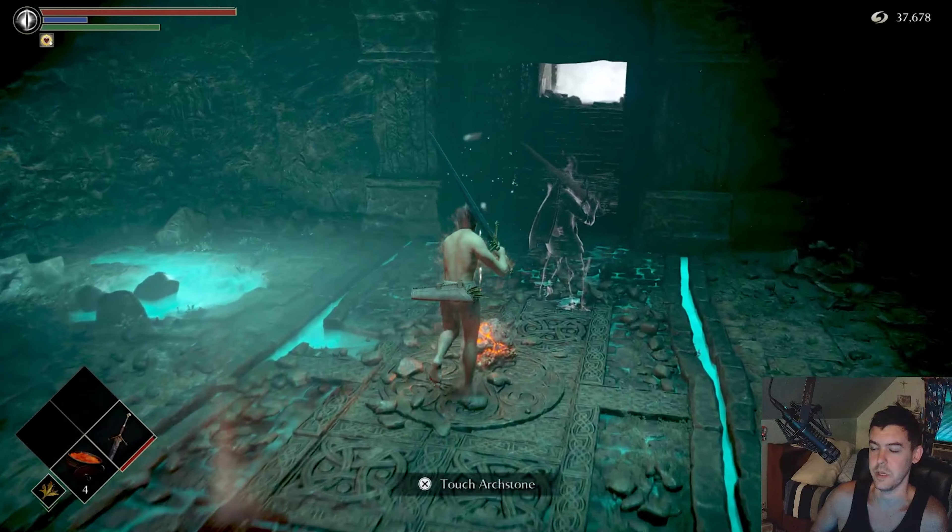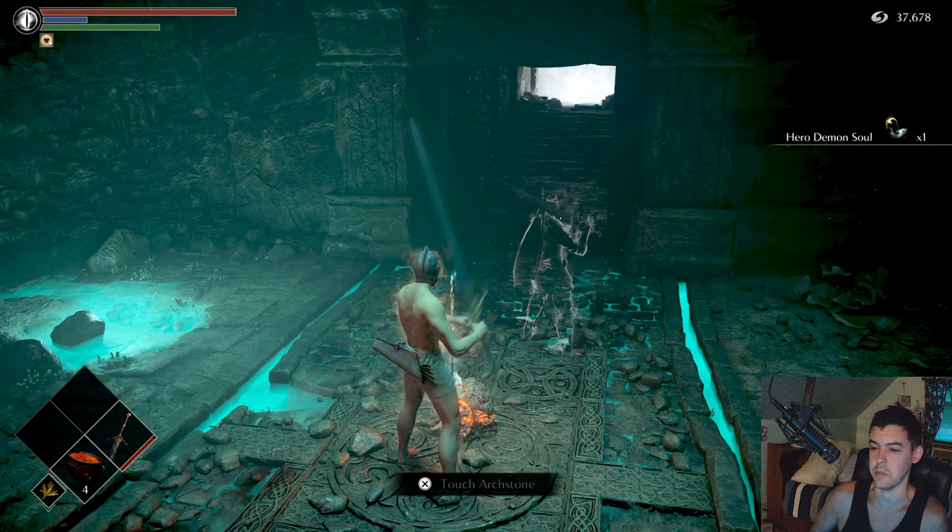Help me to light my arch stone. I'm not storming the King right now. I'm very weak — I'm going to edit that out.